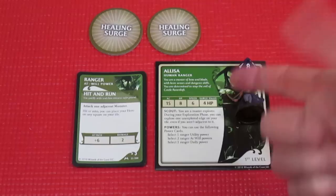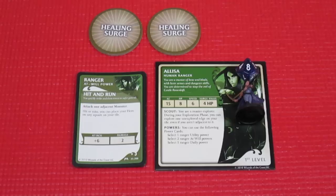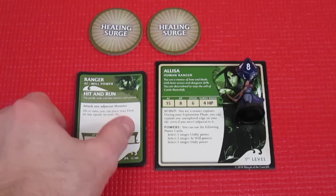I'm using an 8-sided die for her hit points. She has a speed of 6 and a surge value of 4, meaning if she goes to zero hit points and uses a healing surge, she gets four hit points back. She's a scout - a master explorer. During the exploration phase, you can explore one unexplored edge on your tile even if you aren't adjacent to it. She starts with one ranger utility, two at-wills, one daily, and a treasure item.